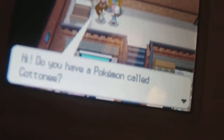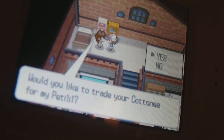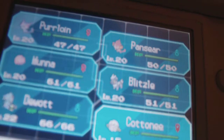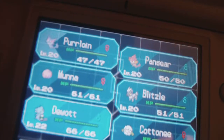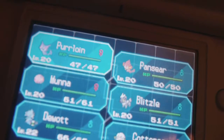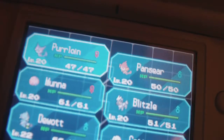Anyway, I'll show you the trading sequence real fast. She says: 'Hi, you have a Pokemon called Cottonee — would you like to trade your Cottonee for my Petilil?' Yes, I would, and I already have Cottonee prepared off screen. Everyone on my team is at level 20 except Dewott who's level 22. Munna is level 20, Purrloin level 20, Pansage level 20, Blitzle, and Sawk as well. No one learned any new moves.